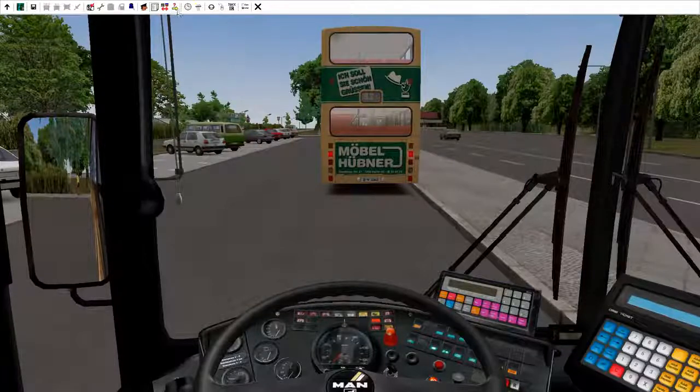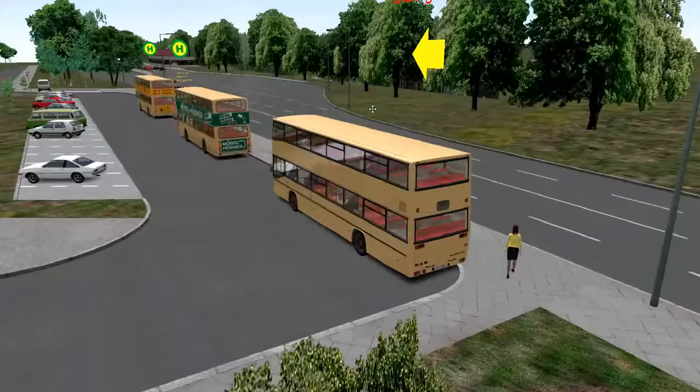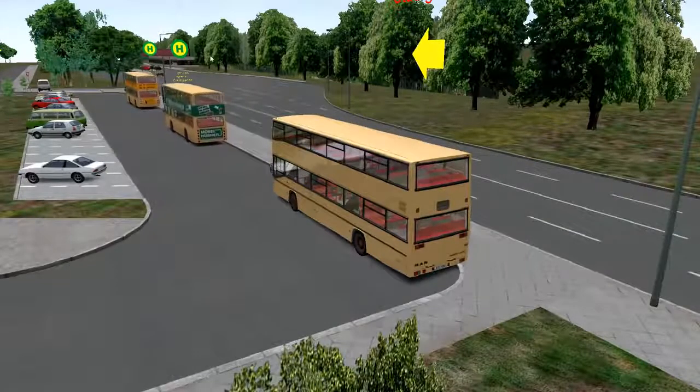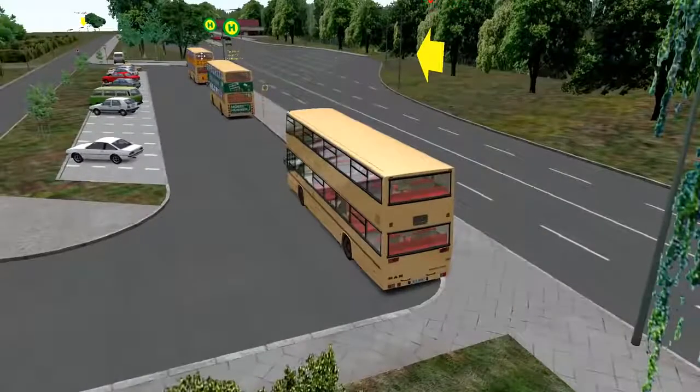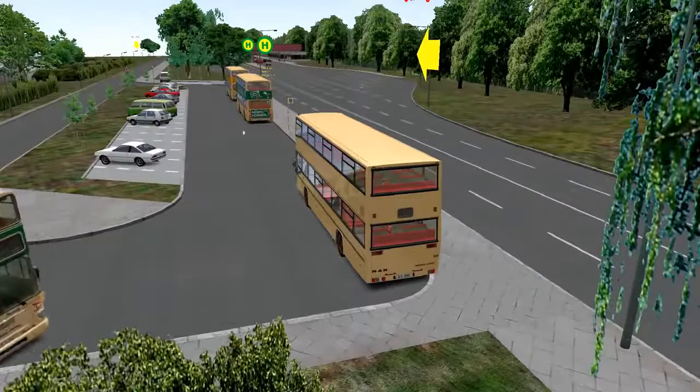Press your Alt key one more time and you'll see a red question mark to the left of the clock with a yellow right-pointing arrow. Click on that — what happens is it's actually going to help you follow your certain route. It's going to tell you your bus stops and that sort of thing.